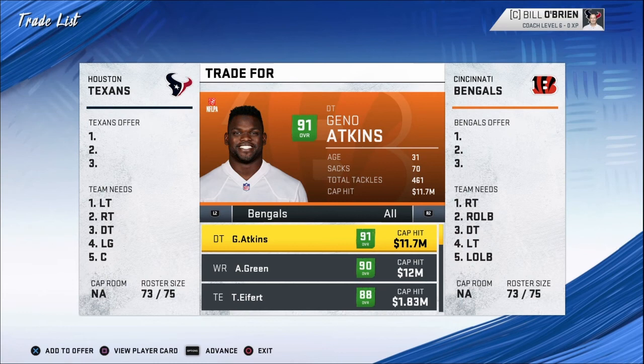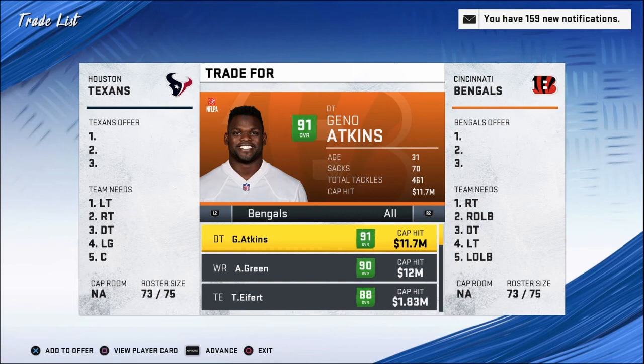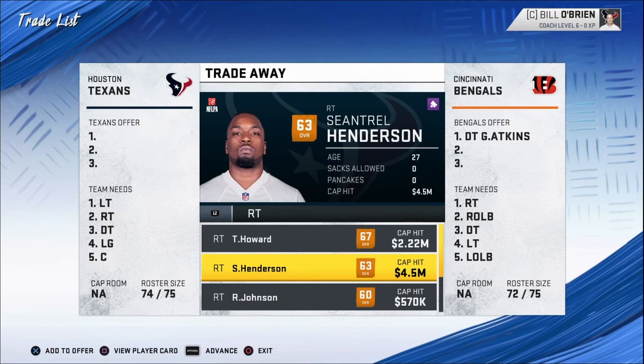Geno Atkins, 91 overall, he's in his early 30s, has a couple years left in him. He's a little bit of cap to him but 91 overall defensive tackle. Let's go ahead and grab him to the Texans. I need right tackles.